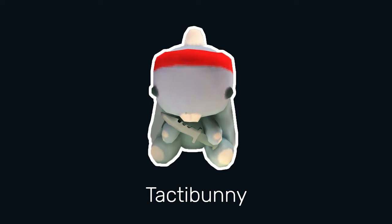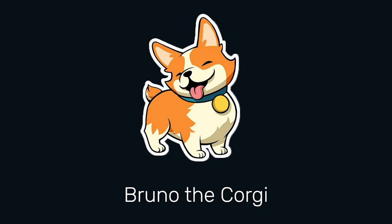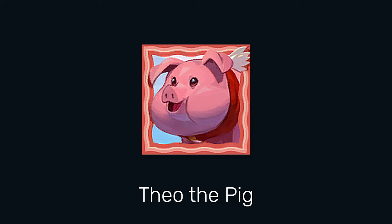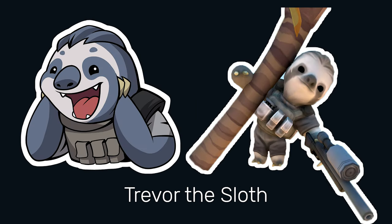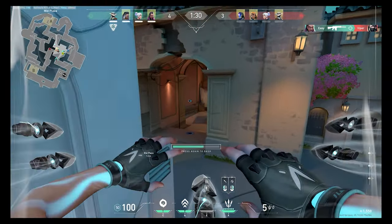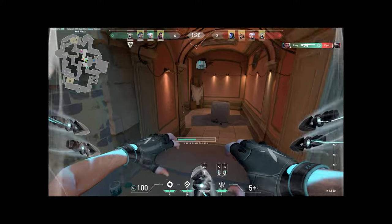The TactaFriends include TactaBear himself, TactaBunny, TactaSquirrel, Bruno the Corgi, Dan the Penguin, Mance the Cat, Rubber Ducky, Teal the Pig, and Trevor the Sloth. They have a lot of presence in the game, but what about outside of the game? Are they also prominent in the Valorant lore?